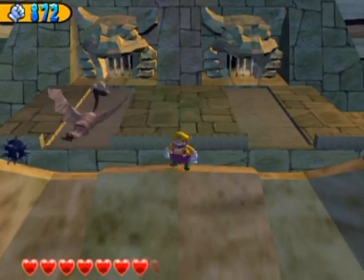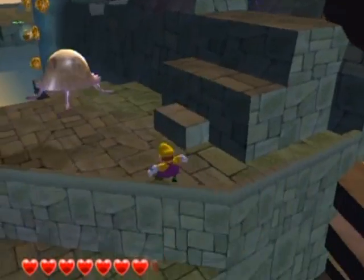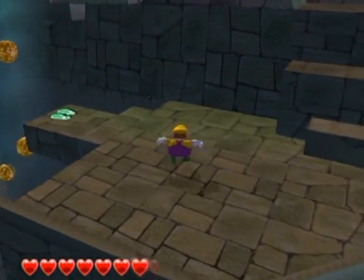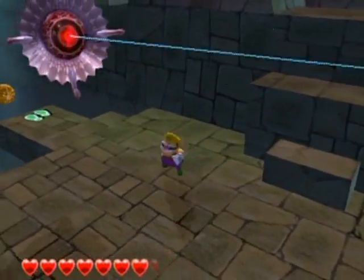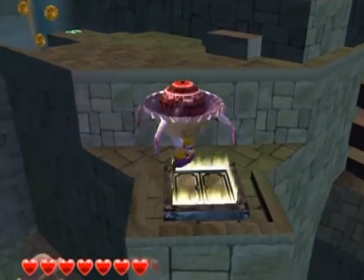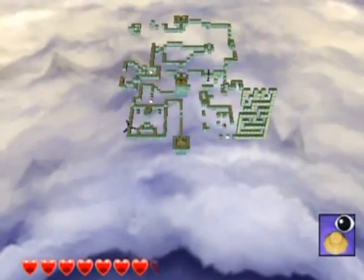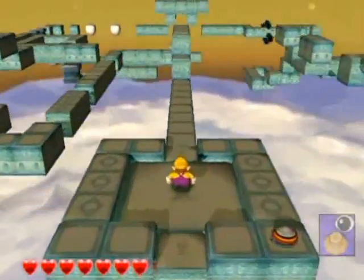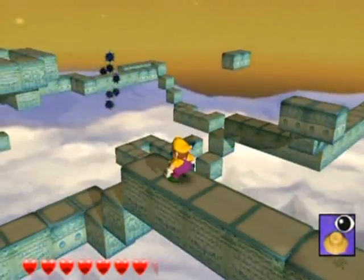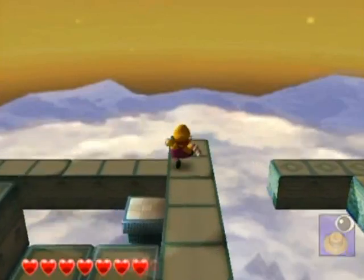I don't think I should be jumping off random ledges that don't seem to have anything. Just center yourself as much as possible and you'll get through. This is the one I was saying earlier was the really annoying platforming segment — there's nothing moving around this area, it's pure platforming. Well there's that one platform over there, but everything is just simple platforming — it's just such a long segment.